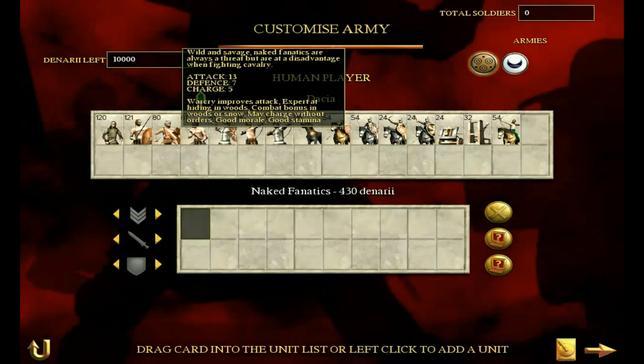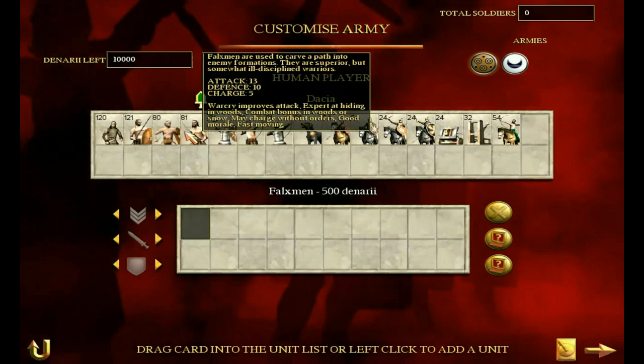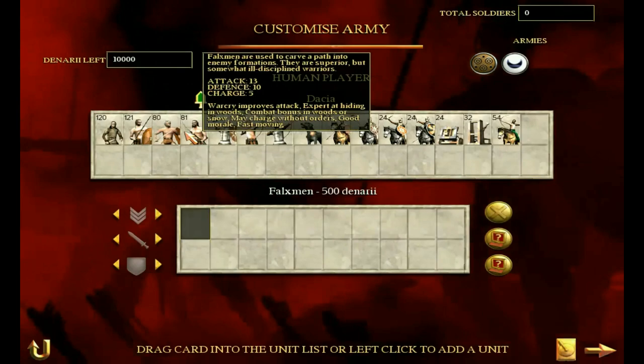The falxmen are a slight step up. They don't have the morale bonus, which is a shame, but they have a good defense — better defense anyway — and an okay attack. These guys are relatively similar to the others; they're fast moving, but again, no armor.